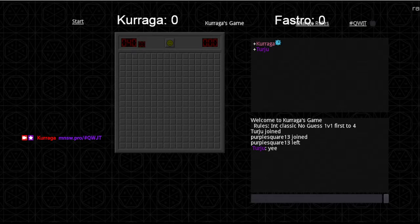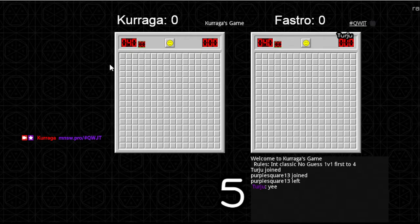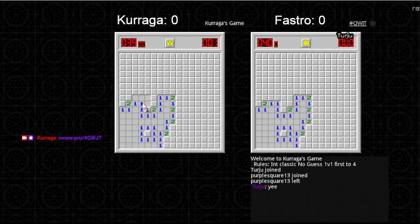So basically how this works is it's going to be best two out of three matches. We have the end classic, no guess, first of four. Once we have this set up we go start — maybe best to try to play. So let's play some games, see how it goes. I think I'll probably lose to fast drive but we'll do our best.